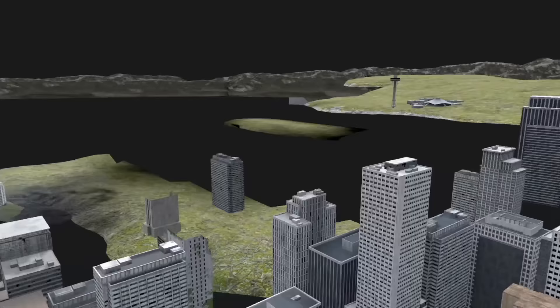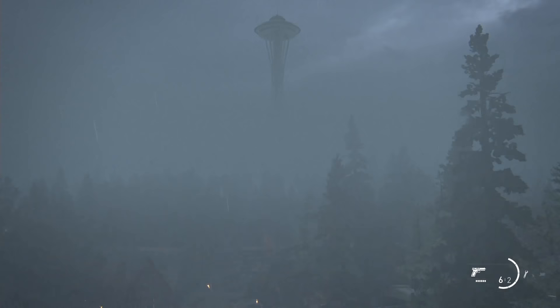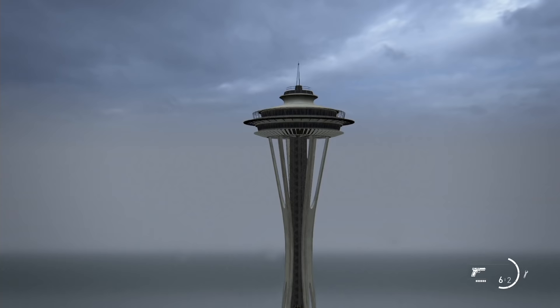In Seattle, the player can see the Space Needle building, far out in the distance with various other environments. Unfortunately, it is a low-poly version. A more detailed version, which is also very hard for the player to see, can be found later.